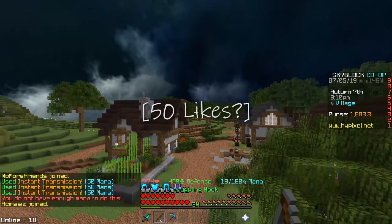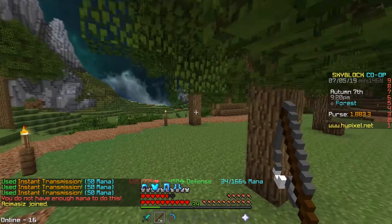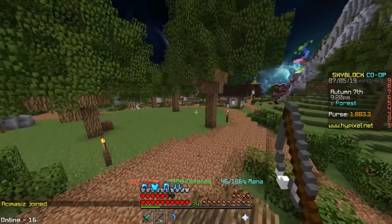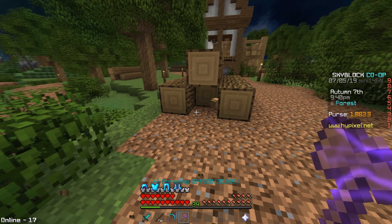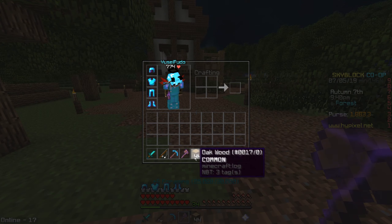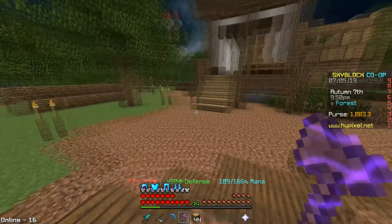I need oak wood right now, and the fastest way to get wood is to use the Jungle Axe. Let me just show you what this thing does — look at that! 44 oak wood in like three seconds.